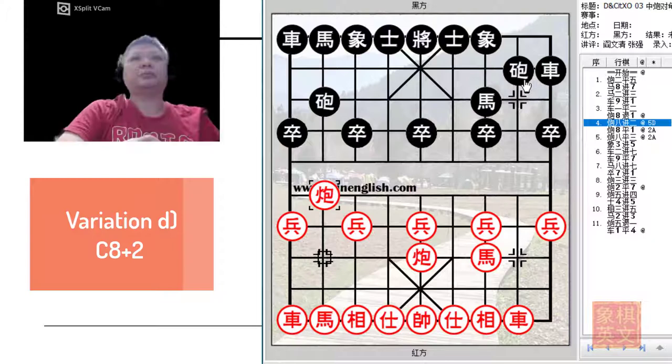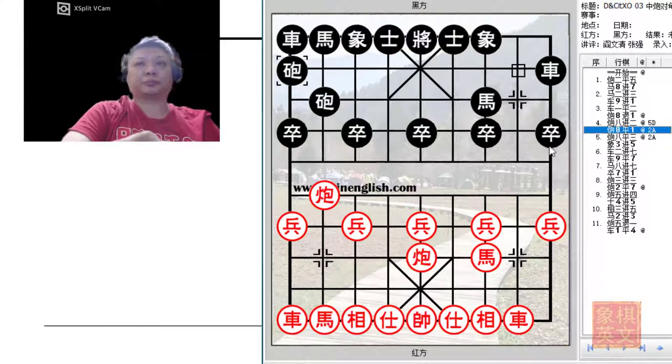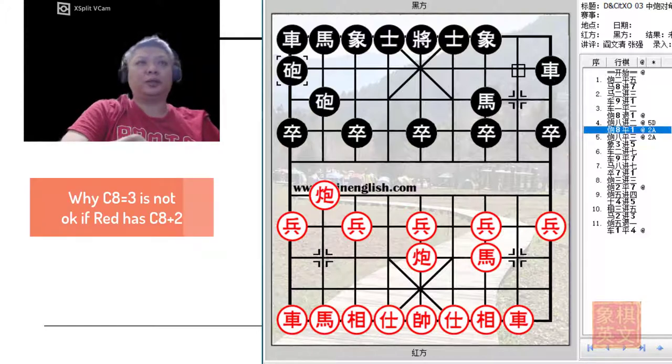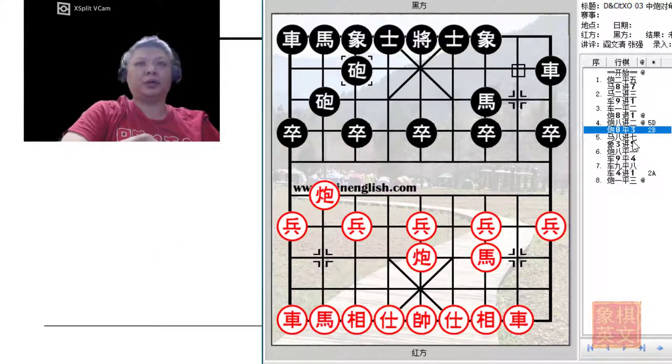As can be seen from the previous video tutorial, the Turtleback Cannons is quite versatile. In this board, Red would attempt to play C8+2, threatening to capture the Chariot with C8=1. Now there are many ways for Black to deal with this situation. The first would be to play C8=1. So this is a very good idea.